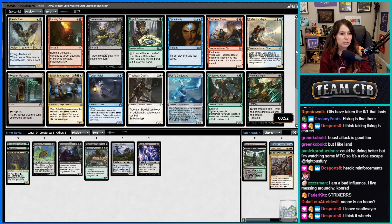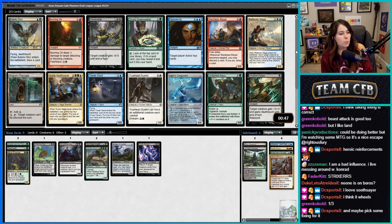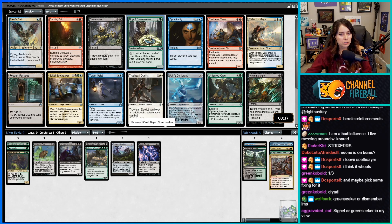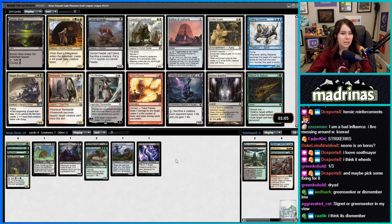Maybe we take Green Seeker and/or Dismember, then wheel the Soothsayer. We wheeled Saltite Charm already, yeah. I think we can let the Soothsayer go and try to wheel it. I'm gonna take Green Seeker — this card is just so freaking good. We can try to make sure we pick up some fixing; we already have the Aqueduct.